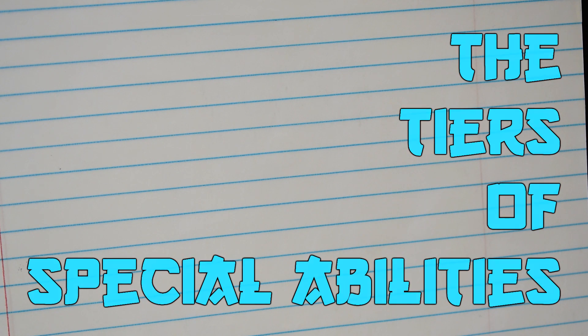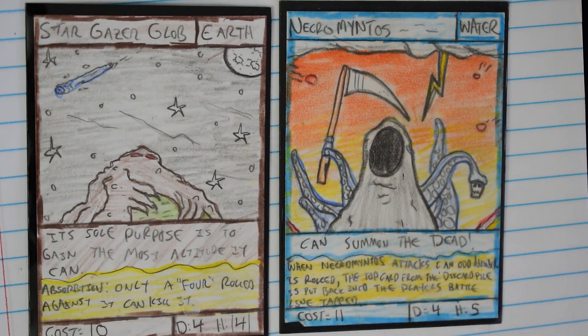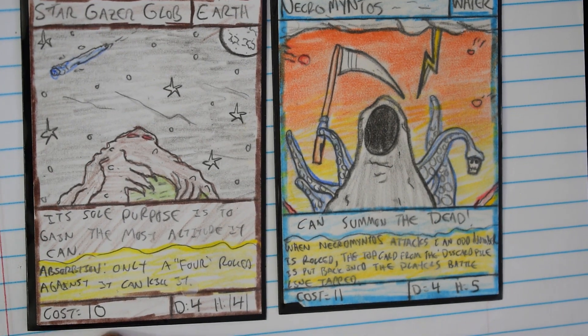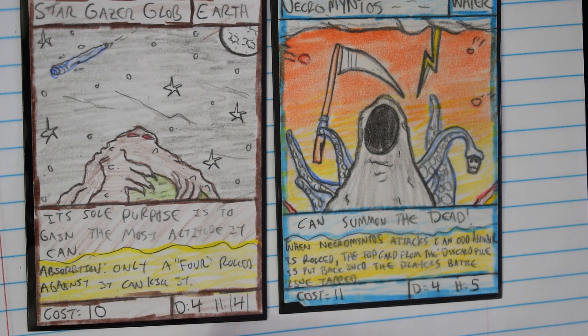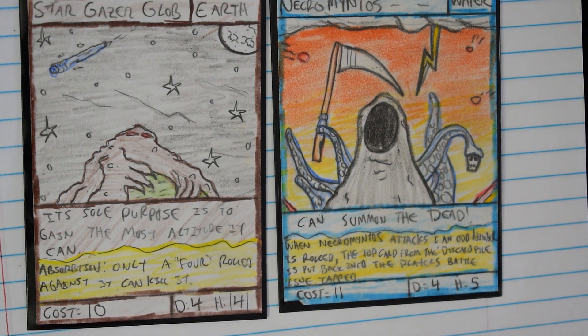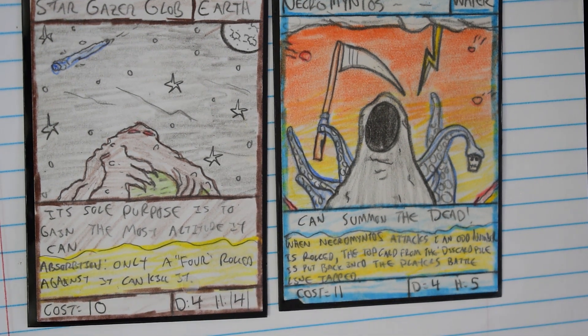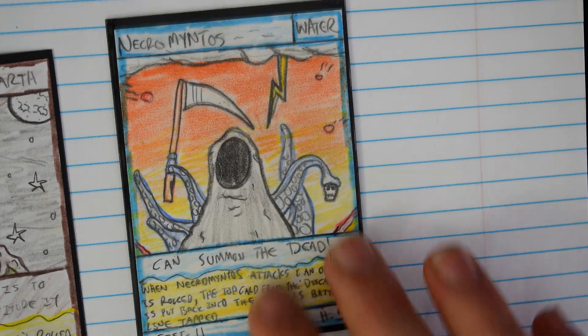The tiers of special abilities are particular to beasts that have special abilities. Some cards have special abilities and the cost of a card is simply determined by damage plus health minus one. So if this card didn't have a special ability, four plus four would be eight, minus one would be seven — typically this card would cost seven.